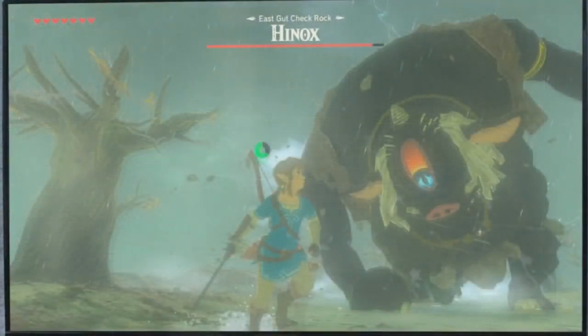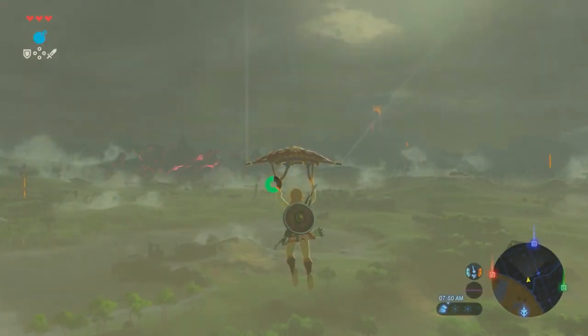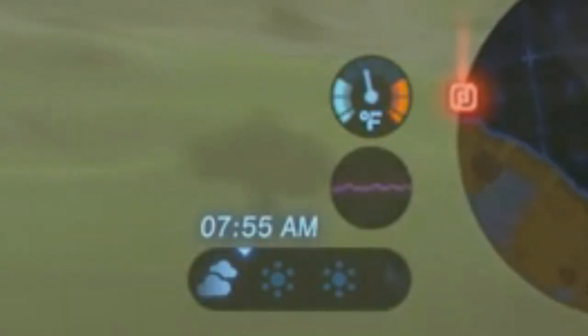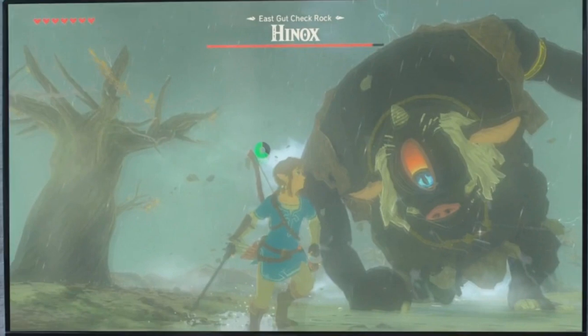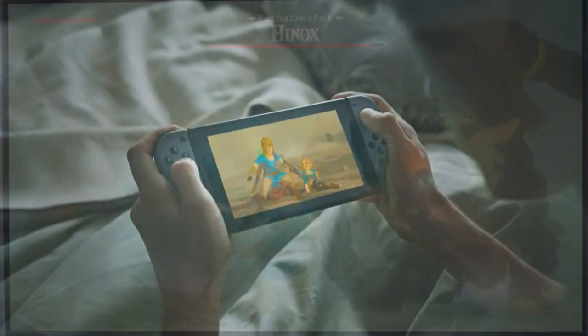Interestingly, one major detail I noticed across the whole trailer was a distinctive lack of HUD features. Comparing this to most gameplay, we're lacking the current rune, button mapping, the weather and temperature gauges, the sound meter, and the minimap. This could be turned off for the sake of the trailer, but it could also mean we'll be able to choose a minimal HUD option — it's just something to note.